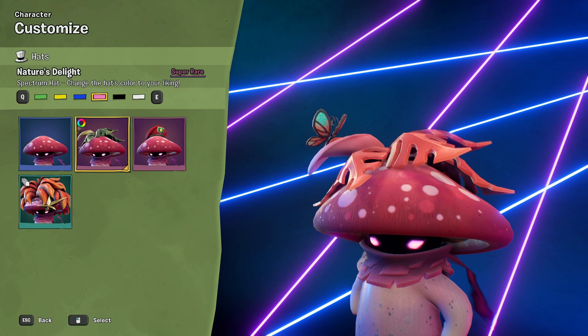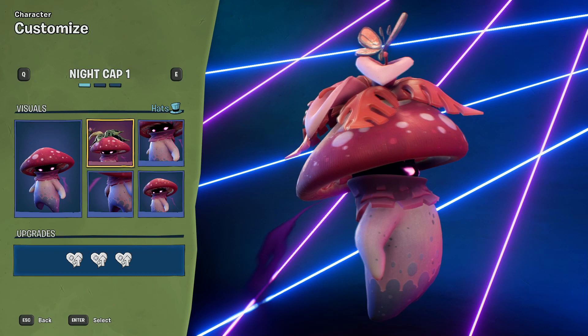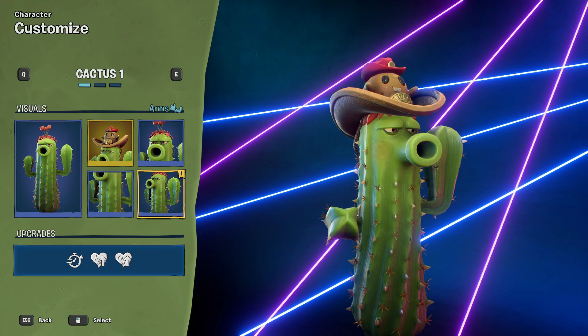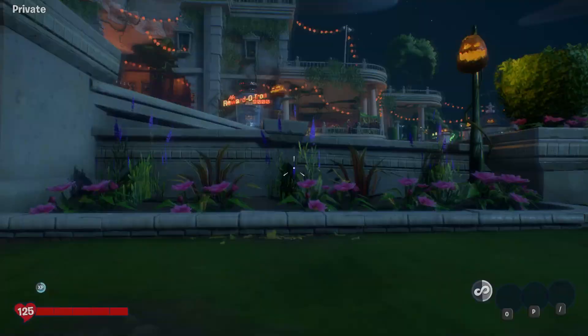A little butterfly - that's what I want. Some of Nightcap's hats really get in the way but this one looks like it's going to be okay. Cactus - we got two good accessories. First one is the Spudow reaction hat - oh my god, he's going to do a little explosion when we get a vanquish! We also got a watch because why not. Has he got two watches? Oh look - 12:42! Your watch is a little bit out, Cactus.